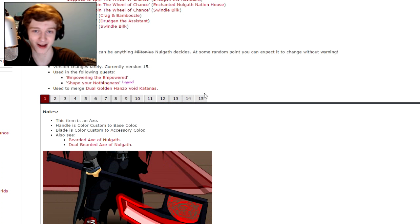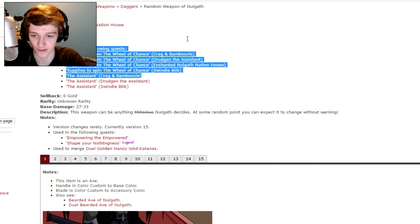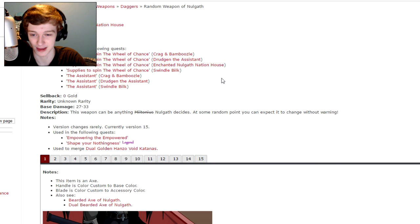Here on the wiki page you can see the different quests: the Enchanted House of Nogath, or the Nogath Nation House if you have that, the Swindle, and a few others. You can also get the quest from the assistant if you want to go to Nogath every time. It's definitely not the best way to do it though.